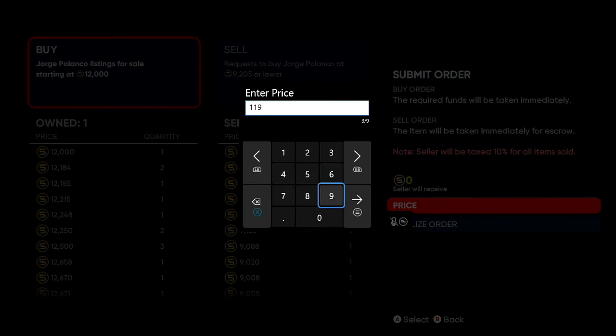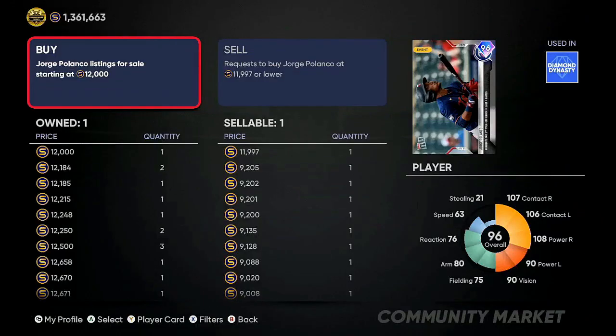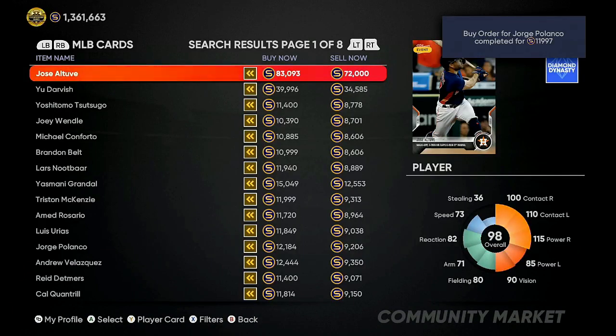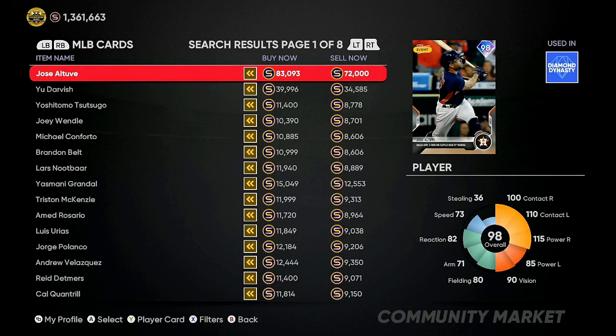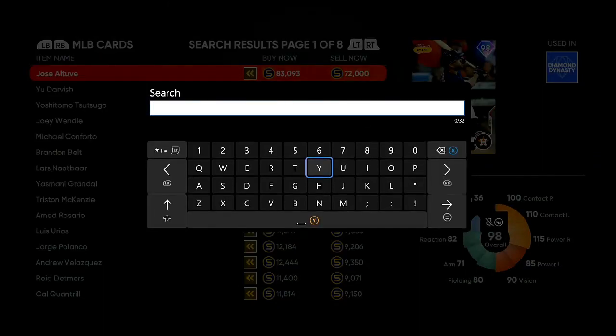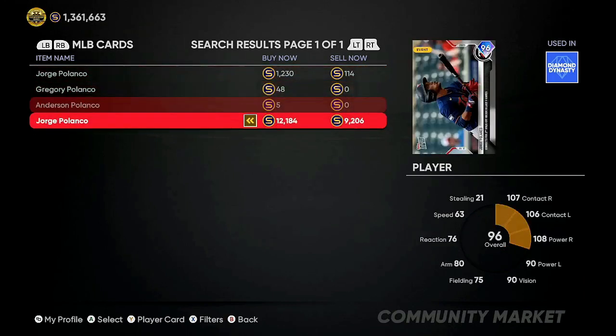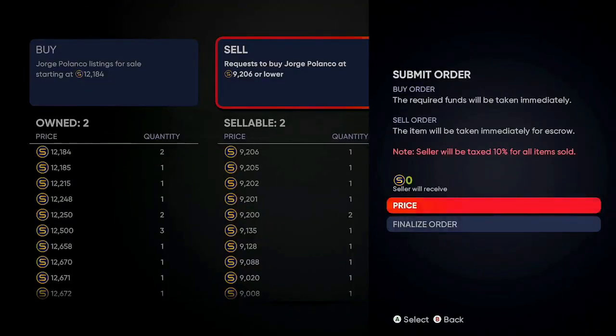If I back out right now I'd go right back in and put him up for sale — I'd do 11,997, guaranteed to get our profit. Looking in the top right corner you can see my Jorge Polanco sold — that fast, about 17 to 25 seconds. Go get some Jorge Polancos, buy them cheap, sell them back, make about 2,000 stubs each time. That's the reason it's important to buy two to five of them at a time.